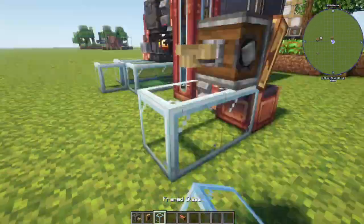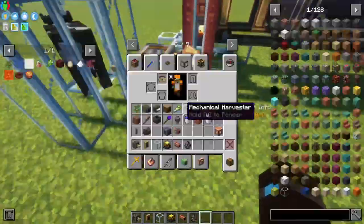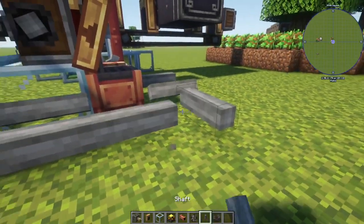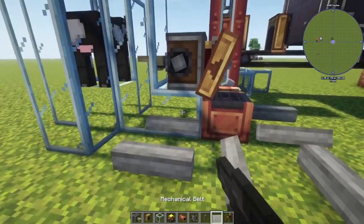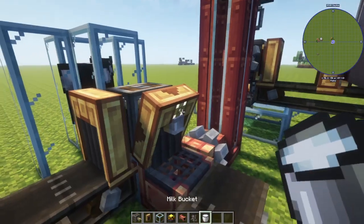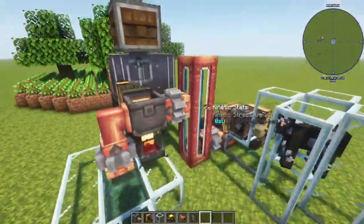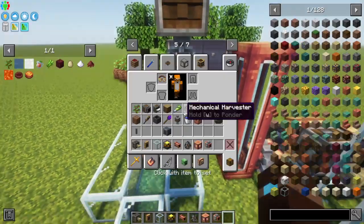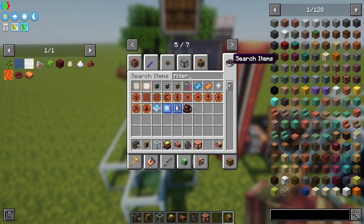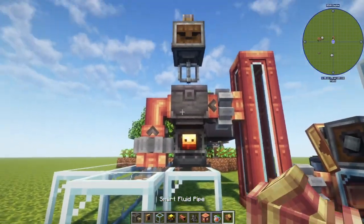Put a deployer here and deployer here, brass funnel on the back, with a block of space for the deployer. Then put a cow in this glass enclosure and then a loop of belts. Brass funnel — make sure this one is pointing out with a filter of milk bucket. Give the deployer a bucket or milk bucket so we have the milk already moving. Then apply a filter for a smart pipe with a filter for Builder's Tea.